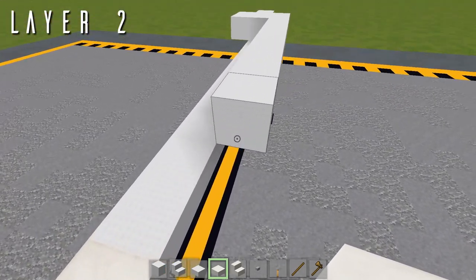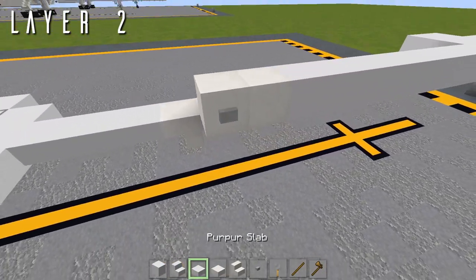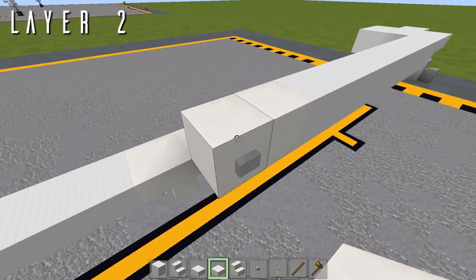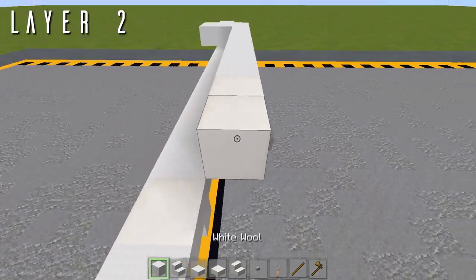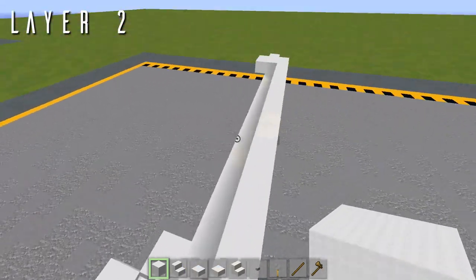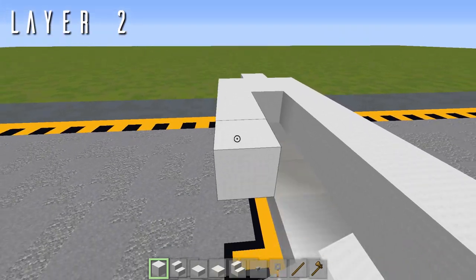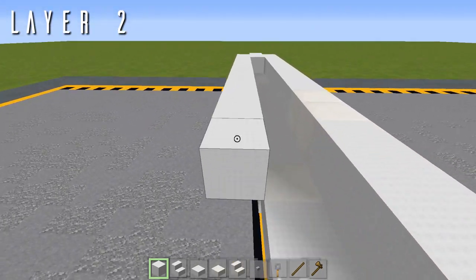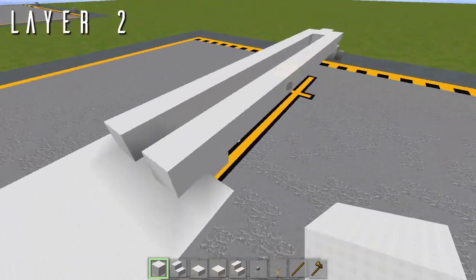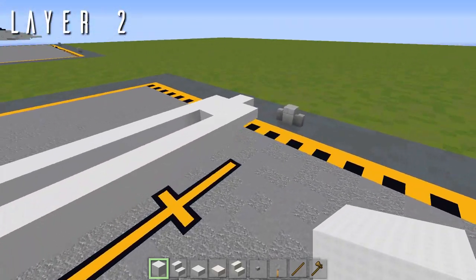The forward cargo door goes on the right side only — two blocks of quartz going back with a stone button on the side of that second block. Then six blocks going back. On the left side, that leaves us with 16 blocks going back to line up perfectly. Before continuing with the wing box, we're going to put in some details at the nose of the aircraft.